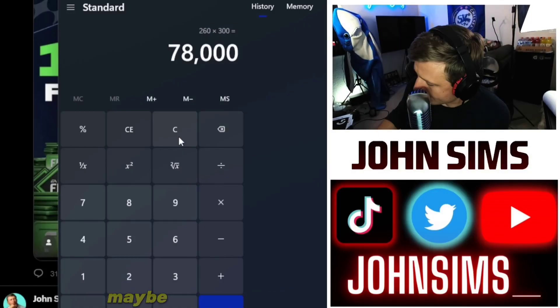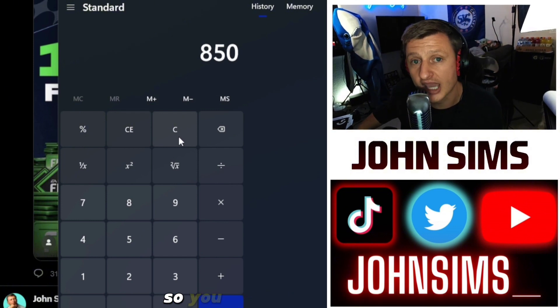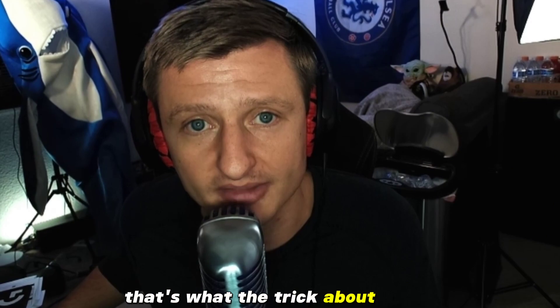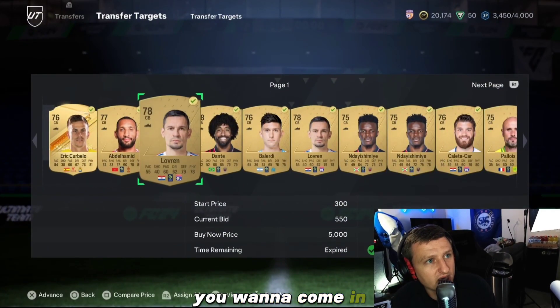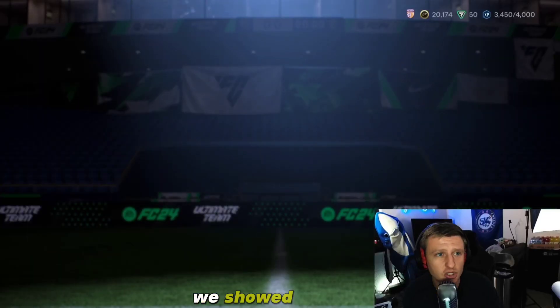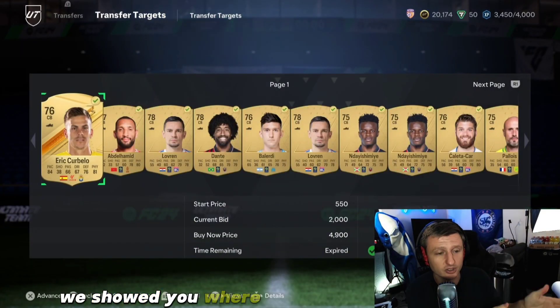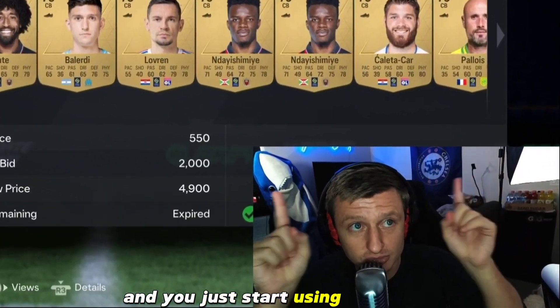How can I push this higher? Maybe list them at 850 — however, they might not sell at that point, so you have to be careful. When you start selling, you want to check the market before you do anything. As we showed you, we identified where the sell point is and where the buy point is — that's how you take the margin before you just start using this filter. Make sure you can get those sales.